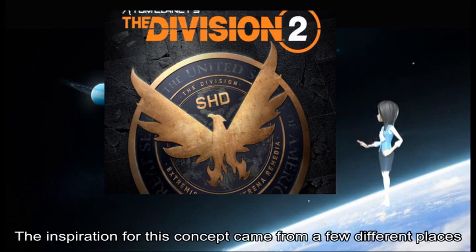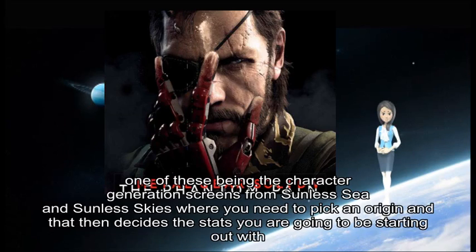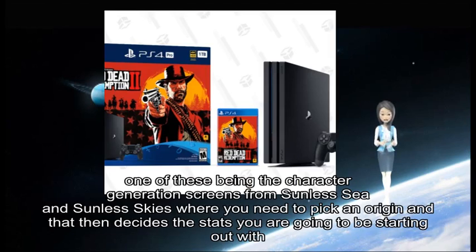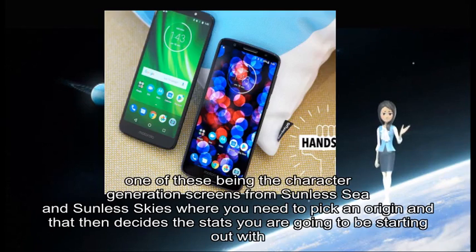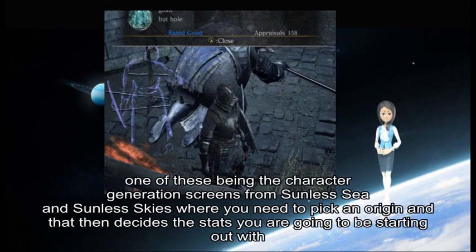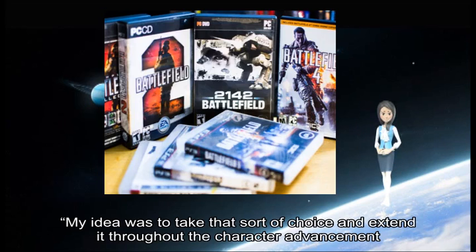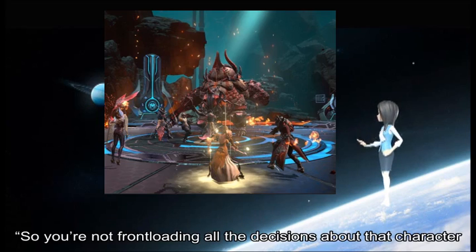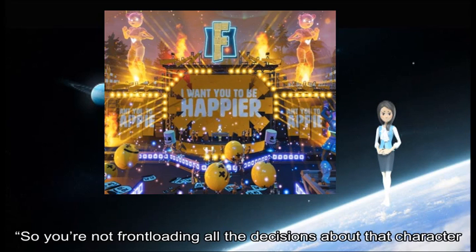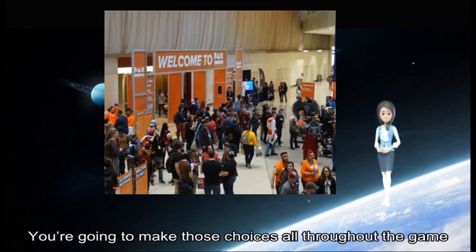The inspiration for this concept came from a few different places, one of these being the character generation screens from Sunless Sea and Sunless Skies where you need to pick an origin and that then decides the stats you are going to be starting out with. "My idea was to take that sort of choice and extend it throughout the character advancement," says Gardner. "So you are not front-loading all the decisions about that character — you are going to make those choices all throughout the game."